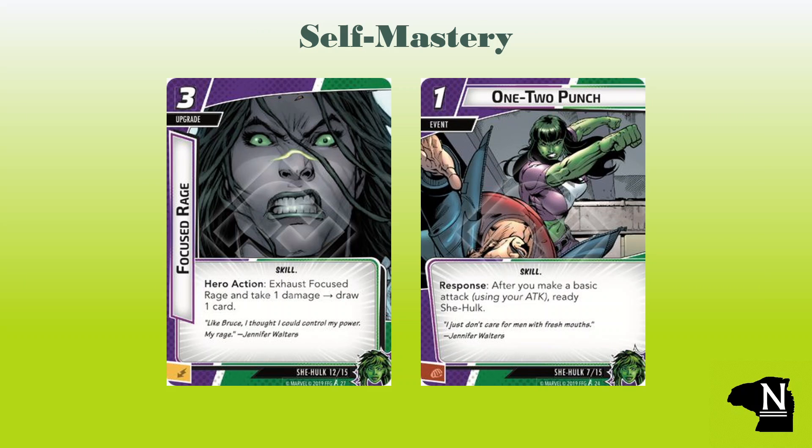Gamma Slam wants us to take a good bit of damage, but sometimes the encounter deck is just bashful. Fortunately our Jolly Green friend comes with her own way to take a couple of hits: Focused Rage. Focused Rage is not only going to deal us damage but will do my personal favorite game action — draw cards. The three-cost upgrade has a hero action: exhaust Focused Rage and take one damage, draw one card. Drop these on our hero and go to town. This makes up for the smaller hand size in hero mode, pumps our damage a bit, and pulls more action. Solid card.